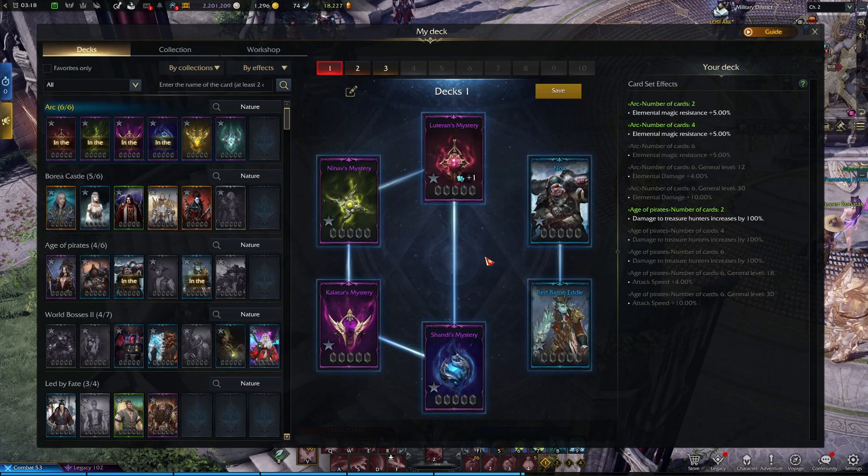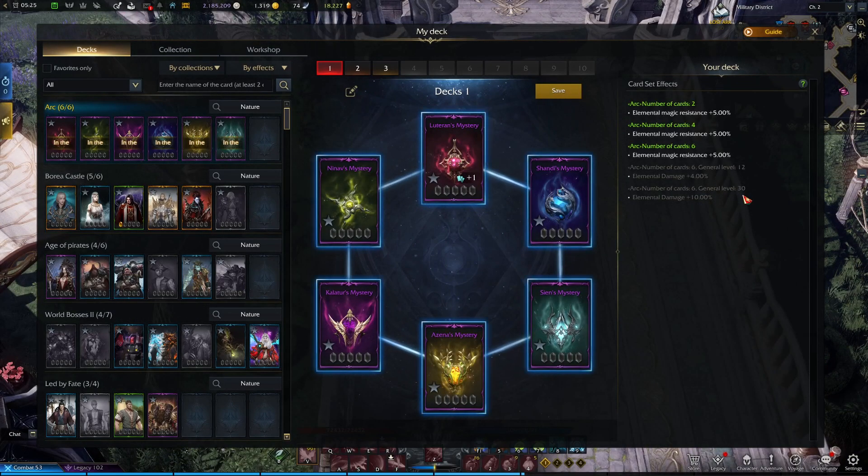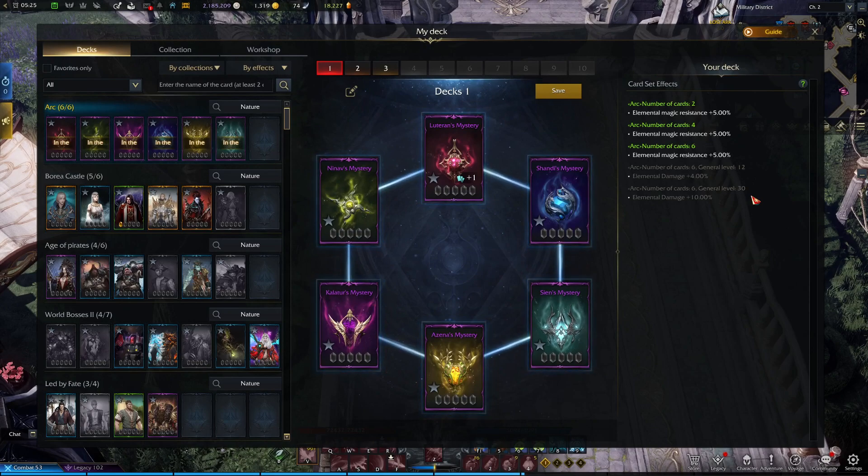There are all types of effects you can get from these cards: Crit Rate, Damage, Defense, Health, etc. There are also additional bonuses that you can receive from having a full deck equipped, but these will require you to upgrade your cards.